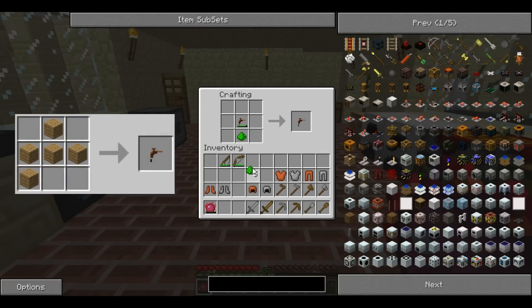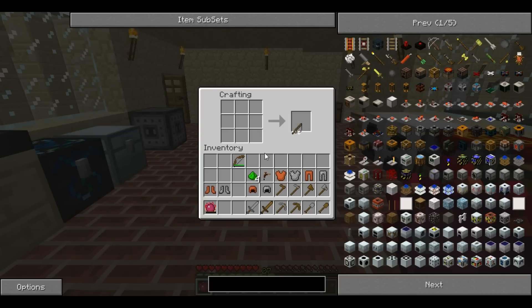For the tree tap you only require 1, same for the rod. But for the bow you require 3.